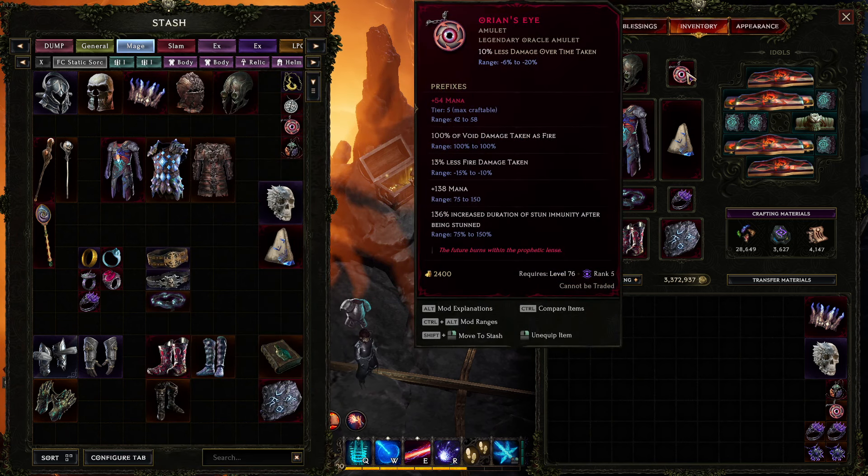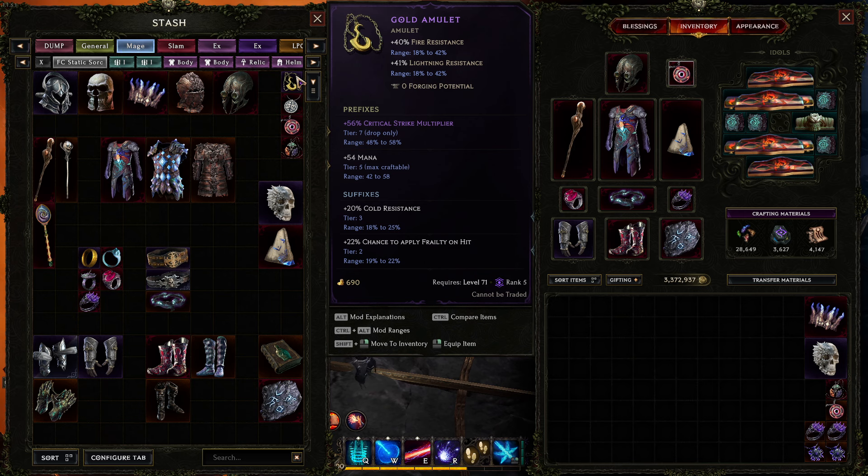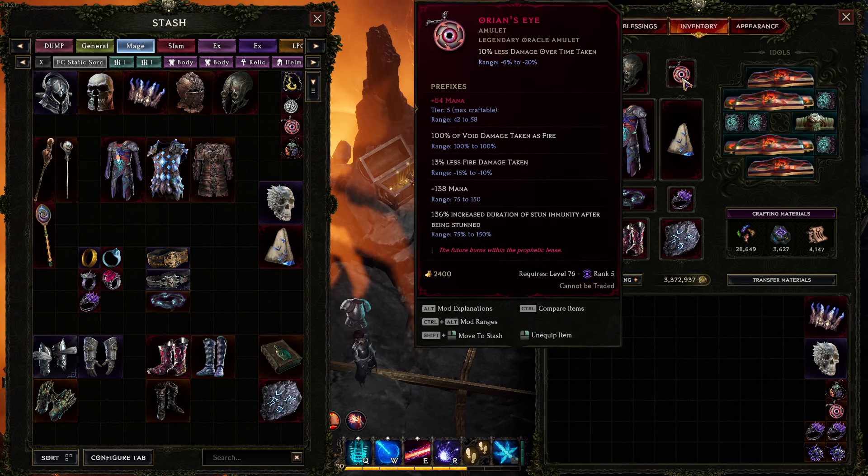For the amulet, you want mana — Strongmind is good and drops like candy so LP is easy to get. An exalted amulet is totally fine too: crit multi, mana, frailty, shred — all good stats. You can get resists here if you're lacking. Orion's Eye is another really good option, potentially giving up to 150 mana, though it's very rare and hard to LP. If you do get it, you won't need void res, which is nice.